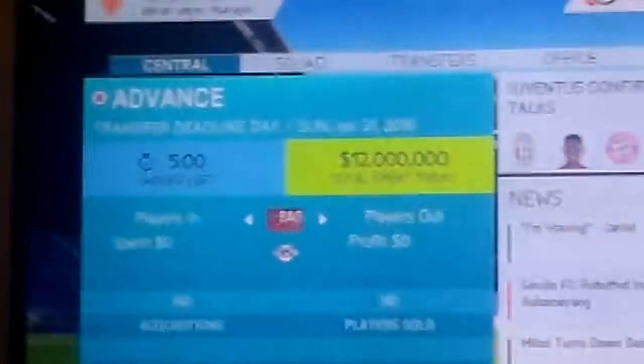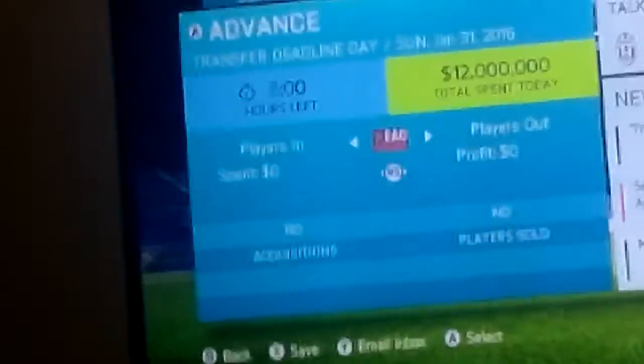I've now got four players out of the eleven dream team players I want. That is Griezmann, Anthony Martial, Hugo Lloris, and Jordan Pickford — so that's four players. Next window I might go for Gareth Bale. I'm gonna try to save up for him, and if he says no we're gonna go for Paul Pogba.